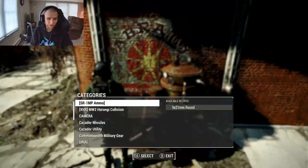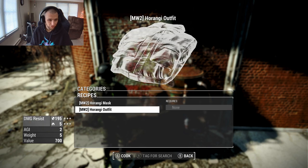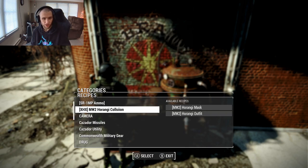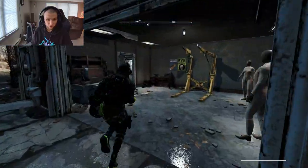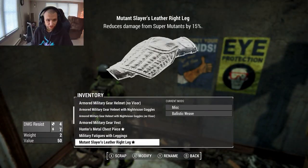Once you've downloaded this mod for yourself, you can craft it at the chemistry station. It's got its own little section and it doesn't require anything, so you can just craft it right off the bat after you download it. Let's take a look at the armor workbench to see if we can craft any particular modifications for this. I don't imagine we're going to be able to change the colors too much, but we can at least take a look.